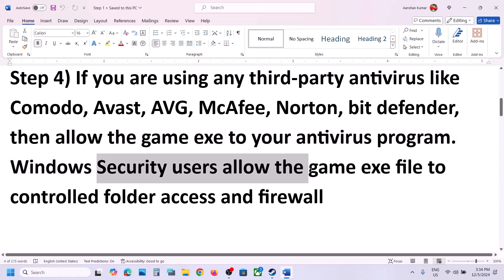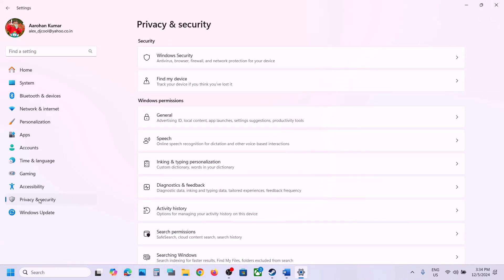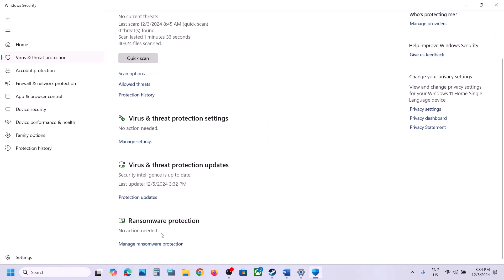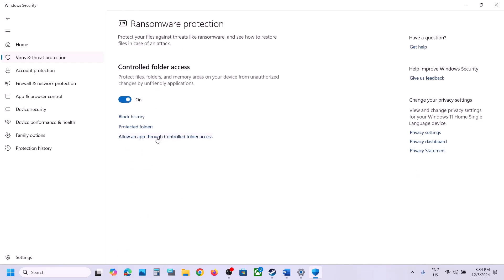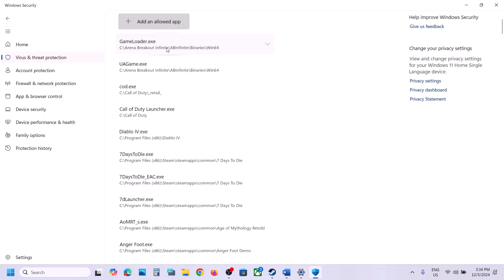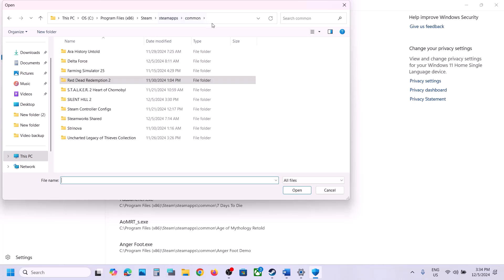Scroll down and click on Manage Ransomware Protection. Click on 'Allow an app through Controlled Folder Access', click Yes to allow, then click 'Add an allowed app'. Click 'Browse all apps' and go to the game installation folder — wherever the game is installed.